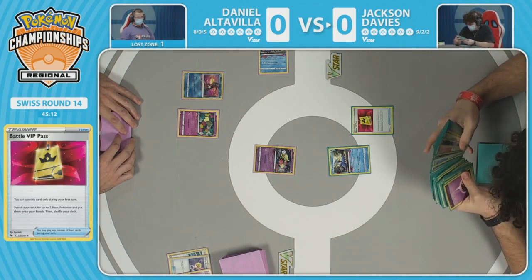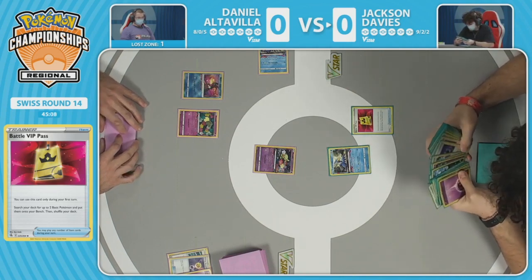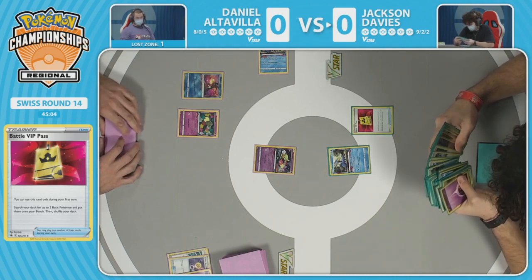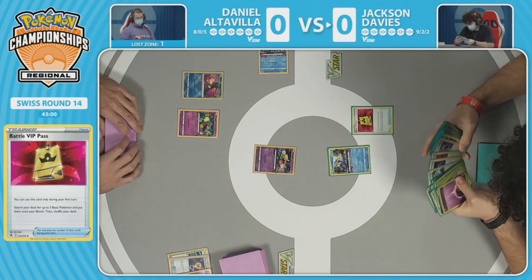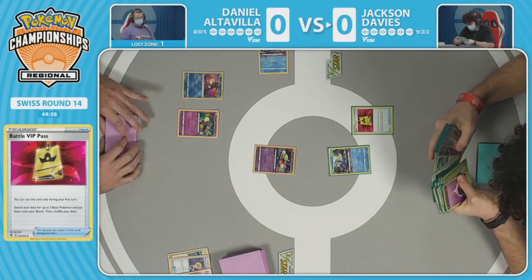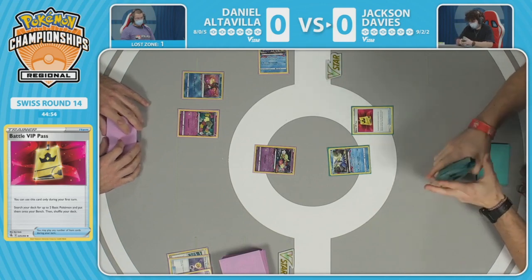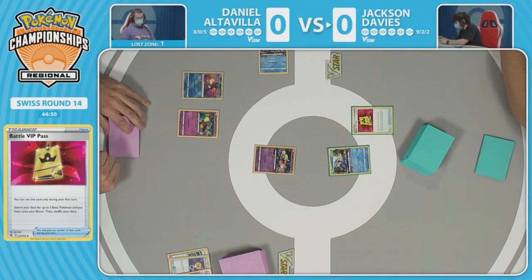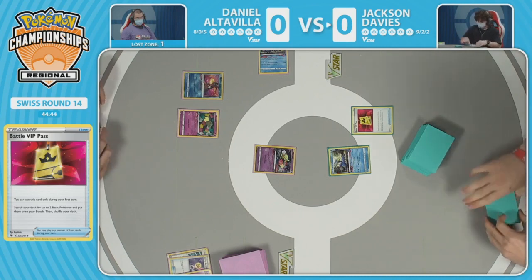Jackson recognizes this match is balanced on a razor's edge. Both players need the win to advance and set themselves up for a chance to get into top eight. Especially when you're staring down a Radiant Greninja — if Daniel can pull off some incredible plays with not that many cards in hand, it is definitely scary when there's a Radiant Greninja that can be doing damage.